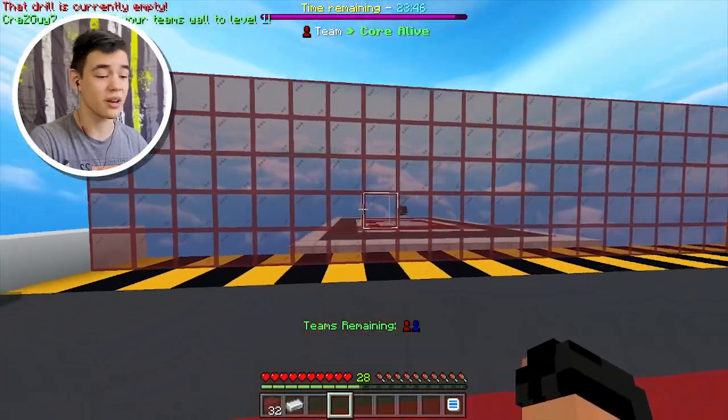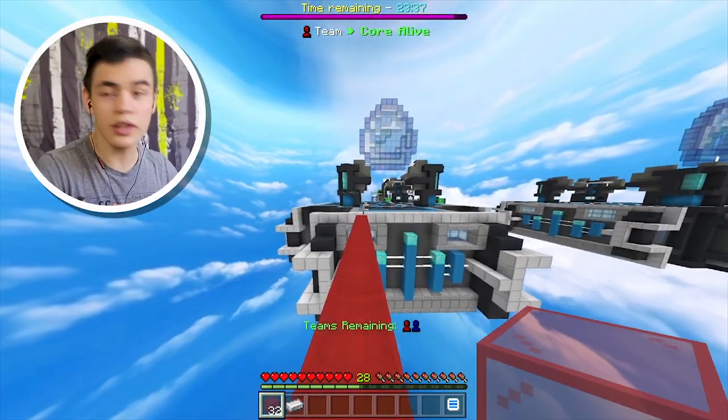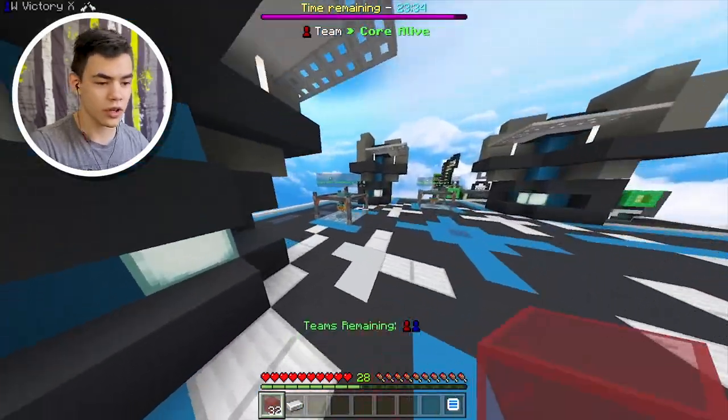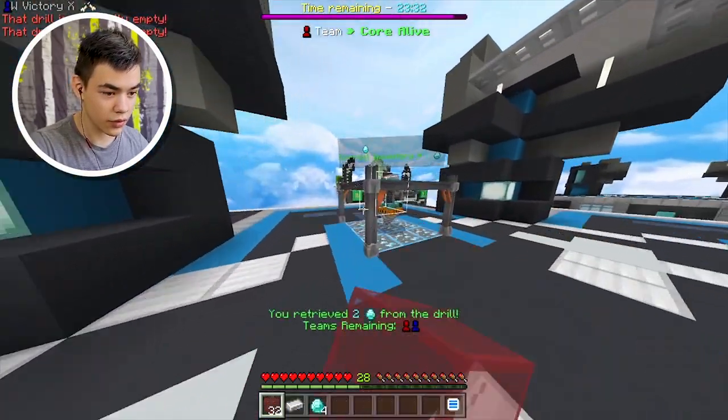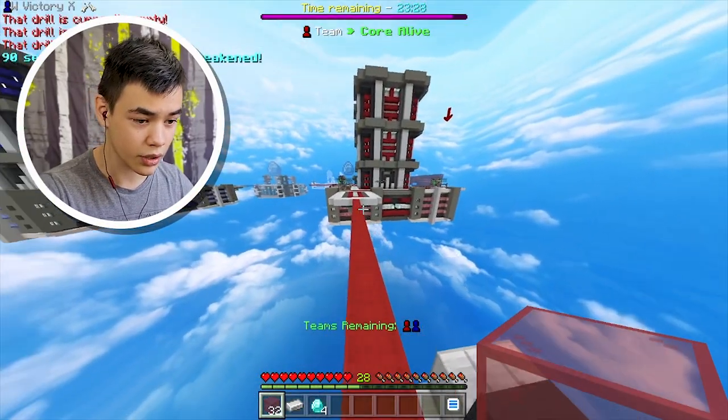We'll just grab some of this and I guess we can upgrade. There we go - we got a little bit of protection already. Let's head over to the diamond gen and collect some of the diamonds over there. I wonder if anyone has collected these. We got two over here and two over there - that's definitely very good. I'm gonna see if we can upgrade our generators.